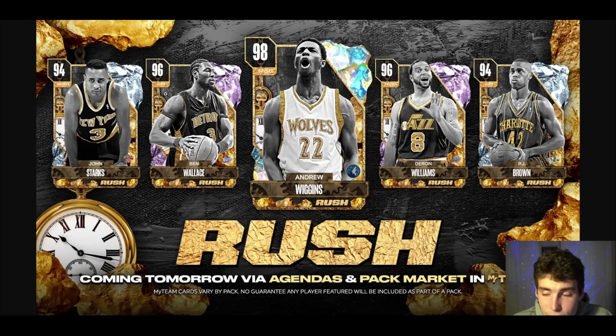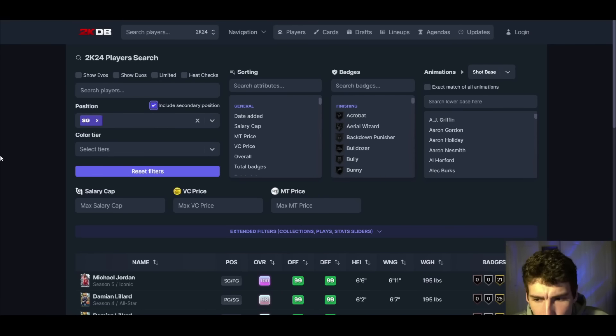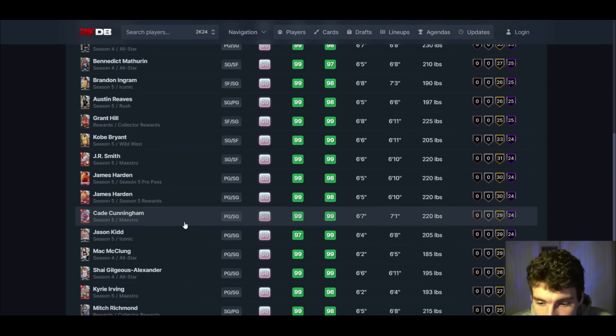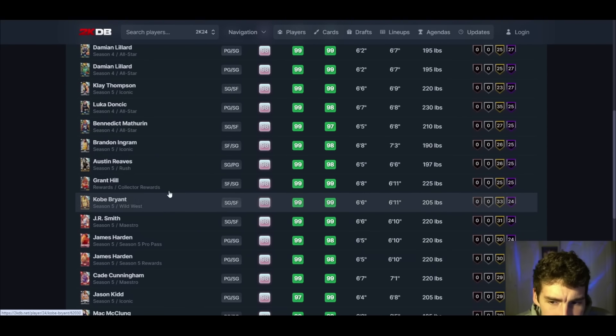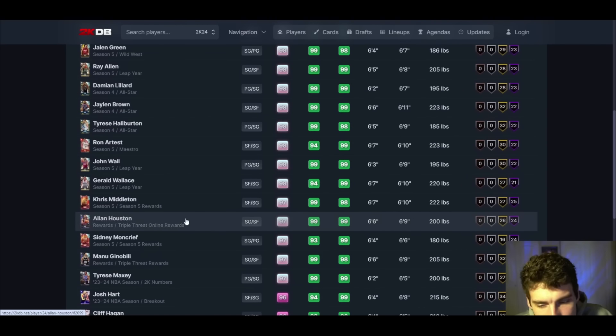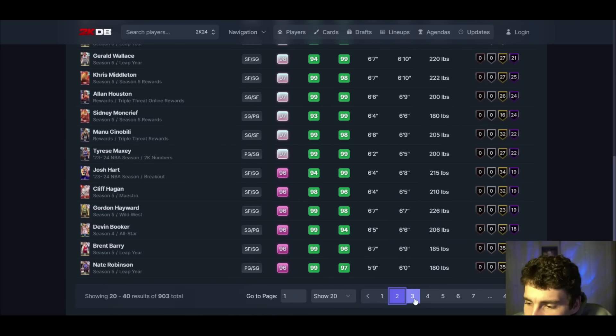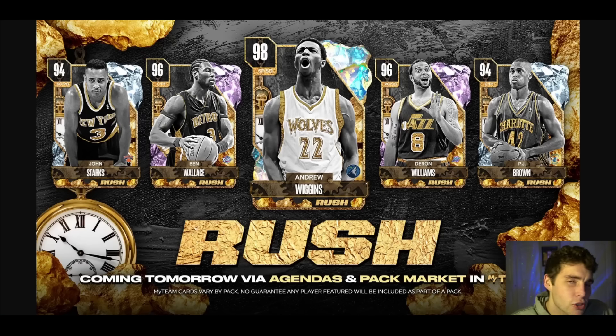I do like what Andrew Wiggins can do. When we look at the shooting guard position right now, we've got some really solid guards — especially the Allen Houston card, which is absolutely fantastic, go watch that gameplay on my channel. But outside of Reeves and Harden, you've got Mono who's not very good, Chris Middleton who's kind of mid. Some of the best shooting guards are still Pink Diamond Kobe and Pink Diamond Paul George. We need a good new shooting guard in MyTeam and I think Andrew Wiggins definitely has that potential.